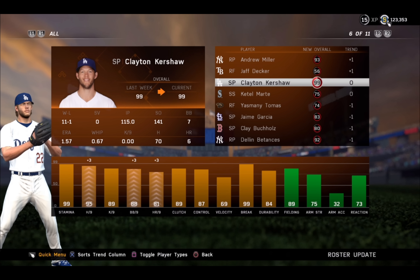Look at this — 99 overall Clayton Kershaw gets the upgrade. Hits per nine, walks per nine, home runs per nine — all up. That's awesome to see that the devs even upgraded a 99 overall player.